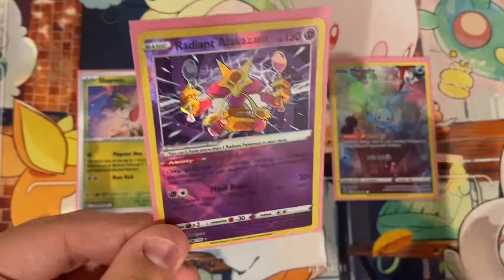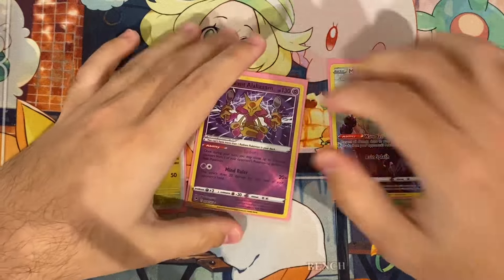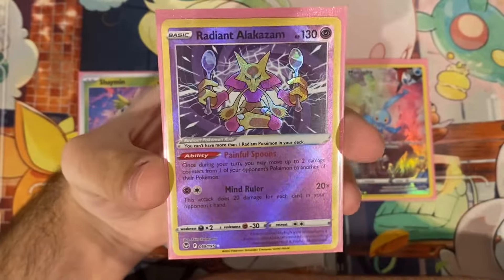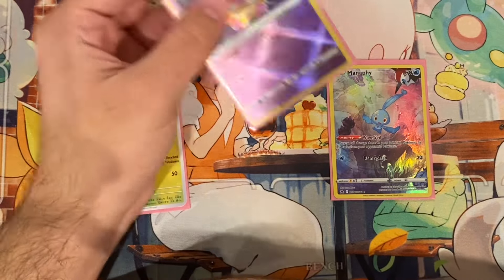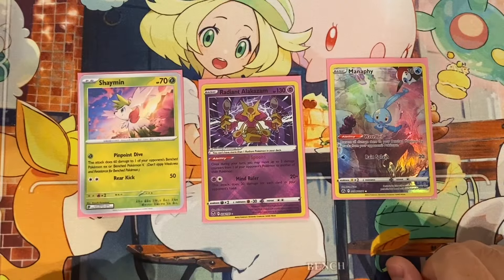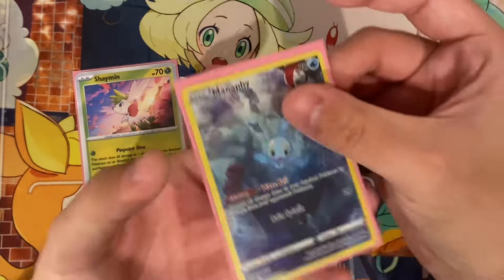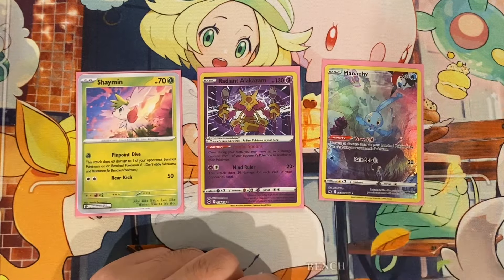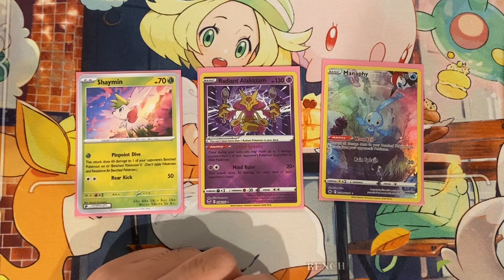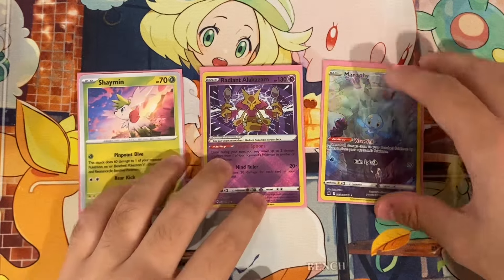We also have Radiant Alakazam — this is a must-include in Meowscarada. You get to move two damage counters per turn. It's pretty good; Alakazam being a basic is really strong. Then I run one Manaphy. I was thinking about running Rabsca because it's Grass-type and you can TM Evolution into it, but honestly it just really isn't worth it — you can prize one of the pieces. Manaphy is searchable by Heavy Ball. I just think Manaphy is so much better. You can run Jirachi if you want.